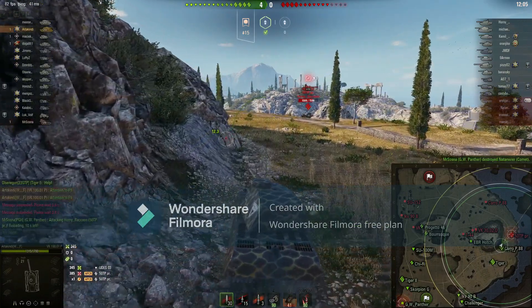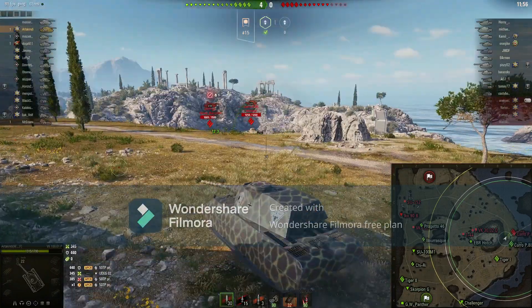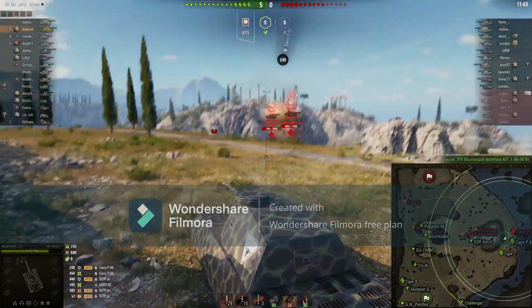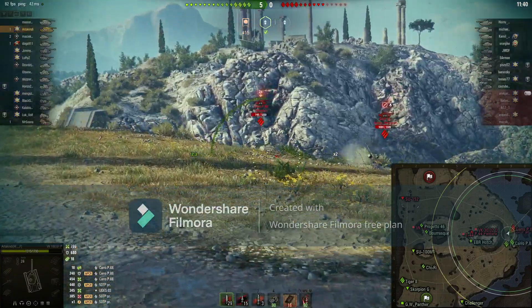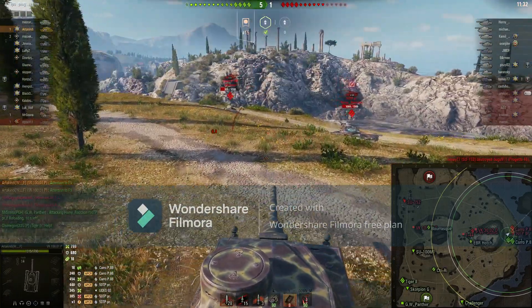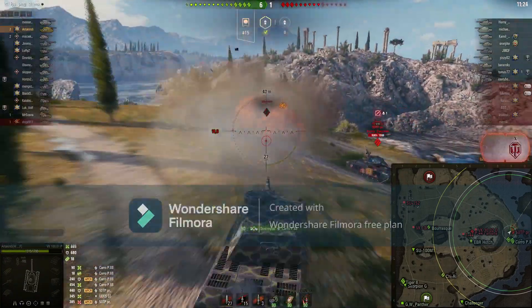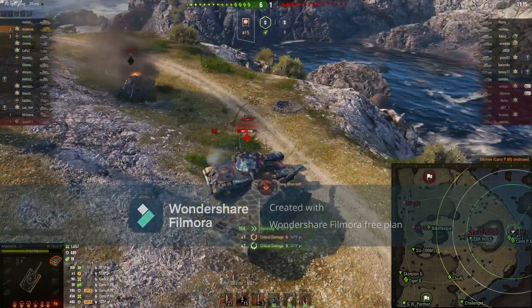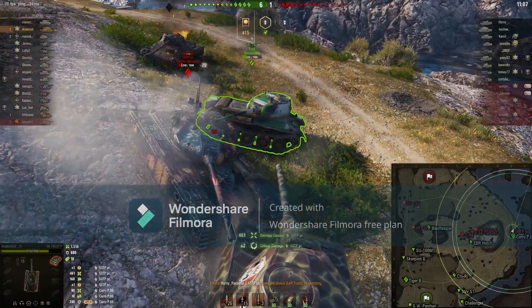Turn the turret away when you are moving up against people. Look at that — he cannot pen the turret when you turn it away. There we go, snapshot — you can do that with this tank quite well. Turn your turret away so they cannot hit your weak spot. The weak spot is the cupola — I do not want to show it to people. The turret is quite good. You can also ram with this tank — if you ram like this, you do quite a lot of damage.